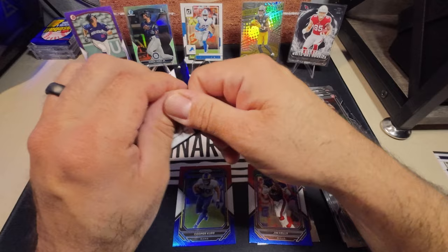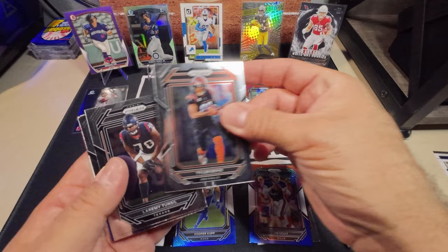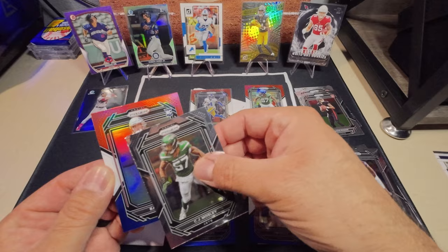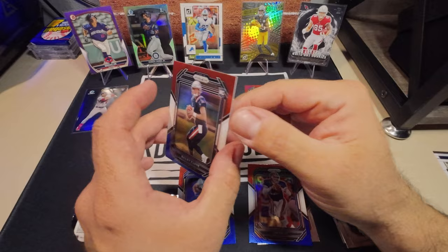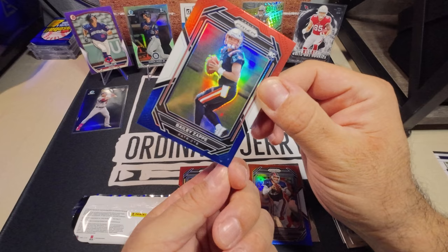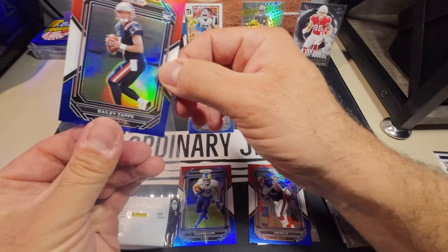So it's one Red White and Blue per pack — not sure if that's the norm but that's what I'm getting. And our last one — that's what I was looking for right there! Bailey Zappi! Looking for Bailey Zappi — our collection local boy. That's what I was looking for. Got one of my rookies.